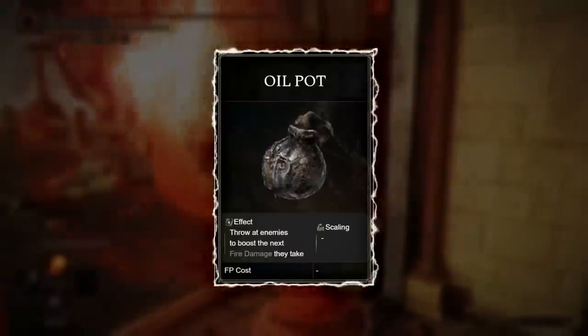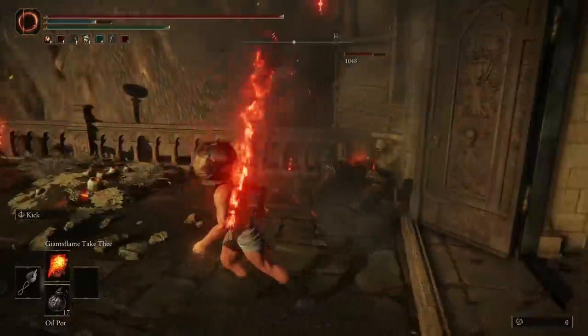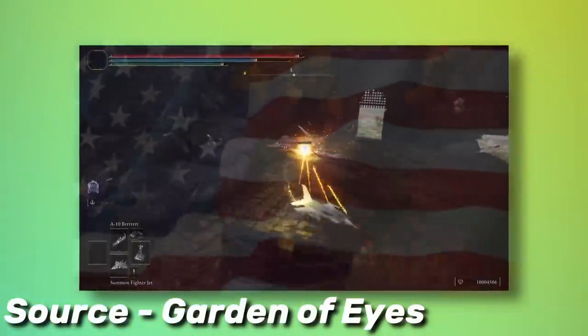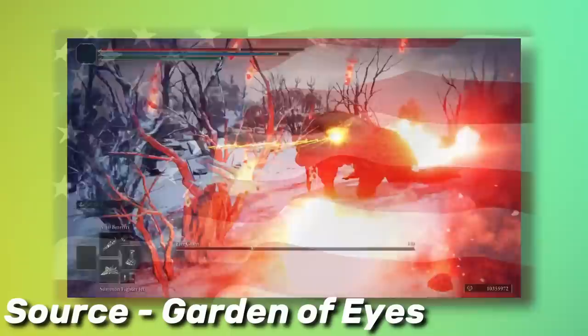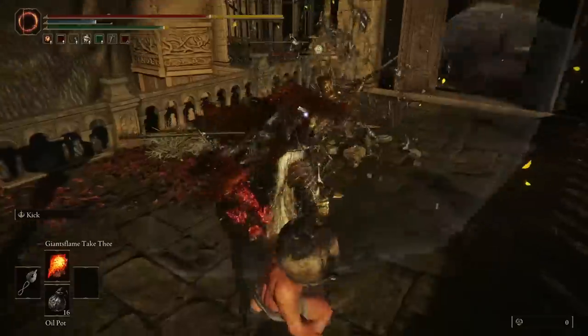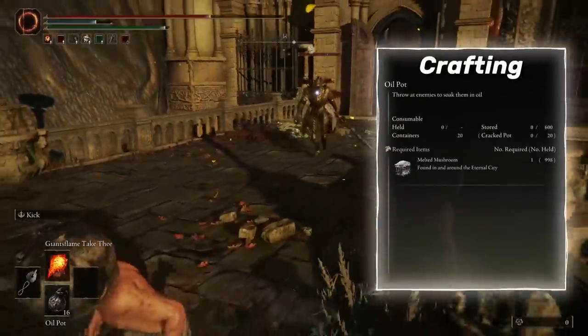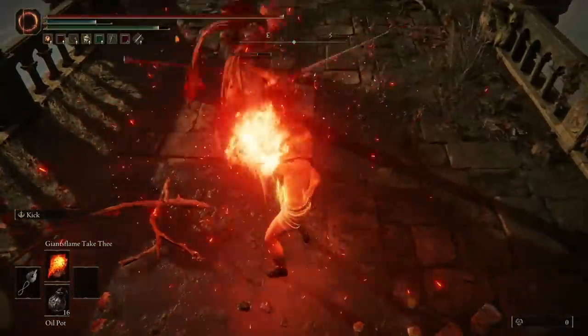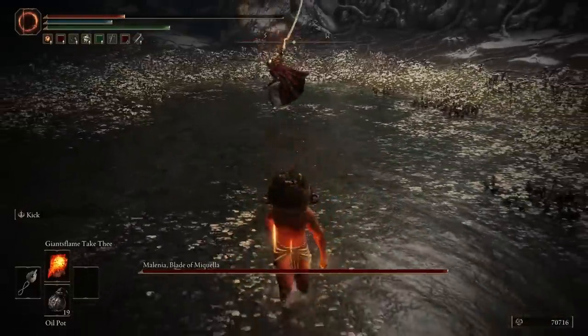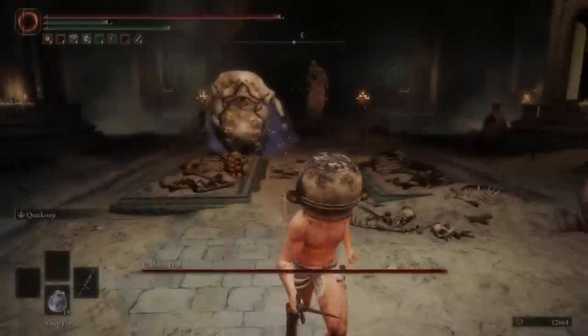The Oil Pot has oil in it — strangely though, the US hasn't invaded it yet. Besides that, the Oil Pots are very, very good because they increase the amount of fire damage you deal by 50 percent, which you can further increase with several additional buffs. Strong A tier.